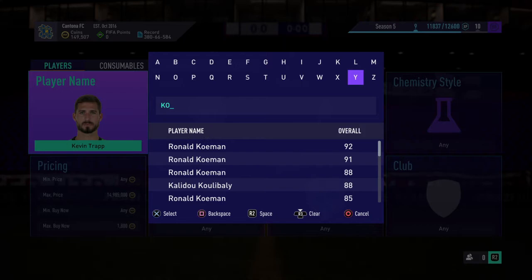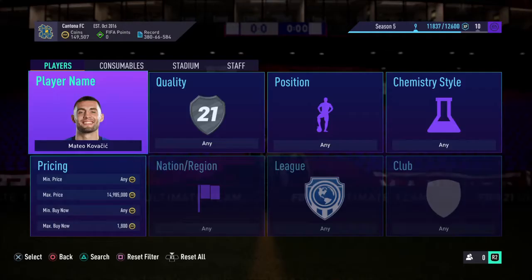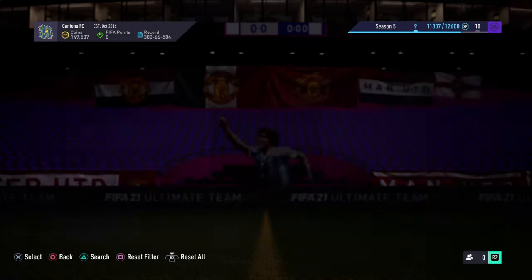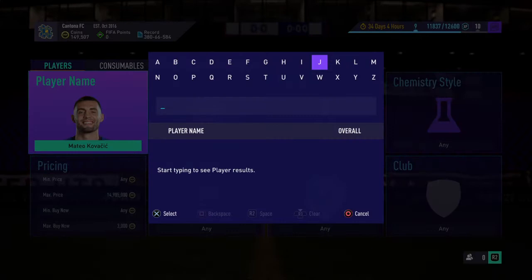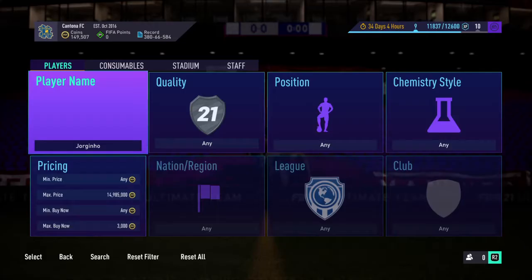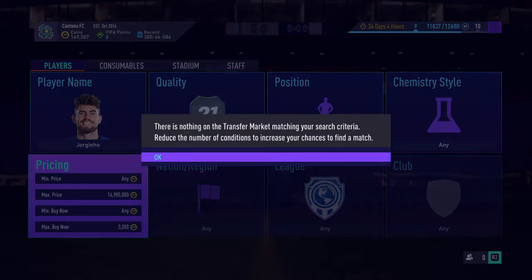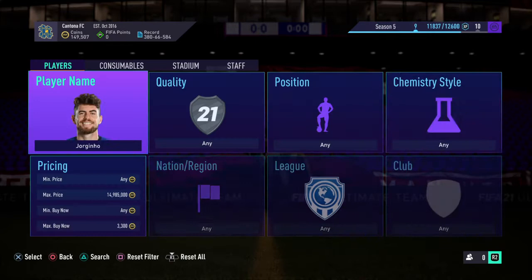Other cards you could pick up yourself — maybe Premier League ones, because obviously the SPCs do have high chemistry. You could get a player like Kovacic, who might be a bit more expensive than most 83s, but even coming in at around 2.9K or 3K, it's just so cheap. You can also have a look at Jorginho — you can pick up a load of Jorginho's for around 3.2K to 3.3K.